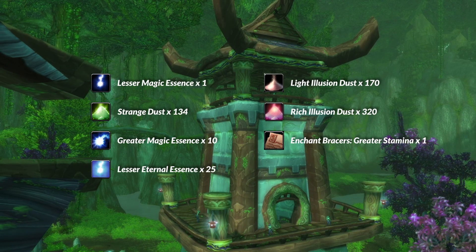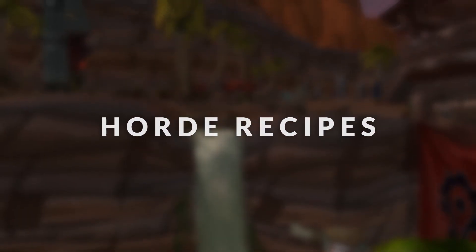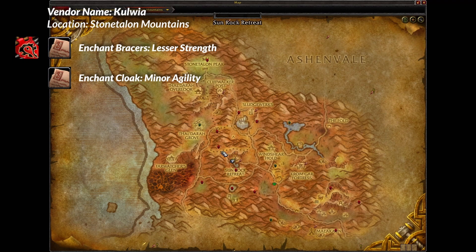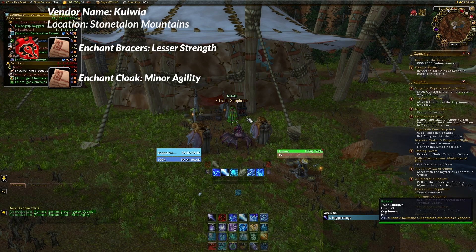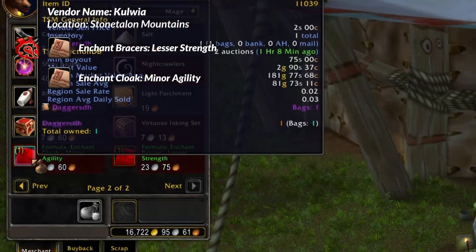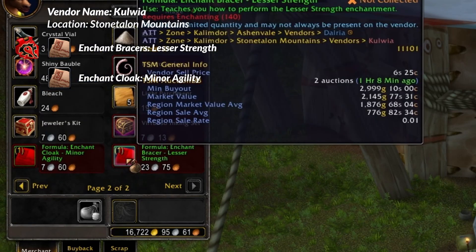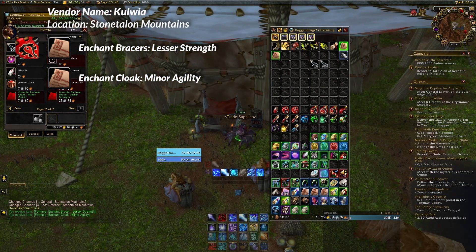After you've got these, there are a few more recipes to pick up. The first two recipes on the Horde side are going to be located in Stone Talon Mountains, Sun Rock Retreat. Chat with Kalwia and she is going to sell us the two recipes. Now these are time-gated recipes, so if someone's just picked them up they may not be in the shop and you might have to wait 30 to 50 minutes. You can pick them up on the auction house as well if you can't be bothered.